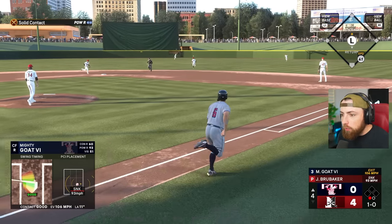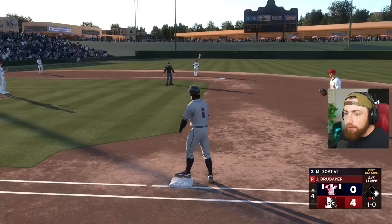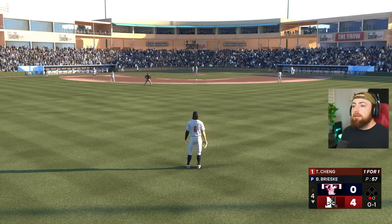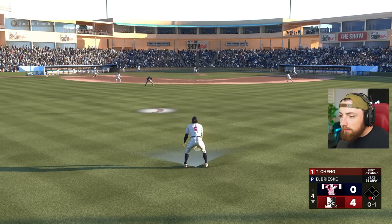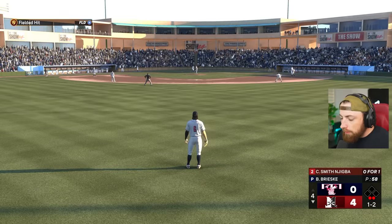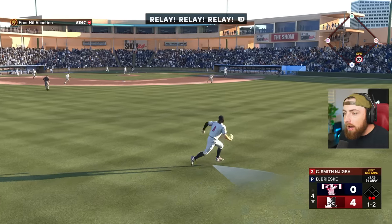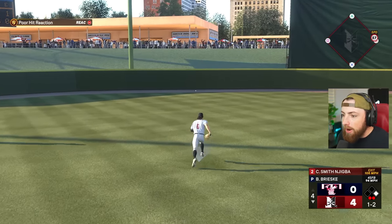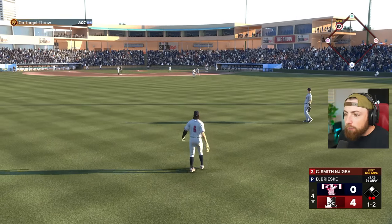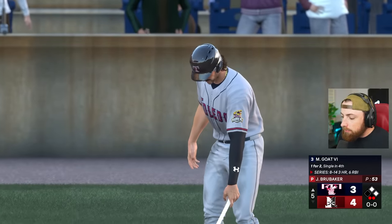That was a pretty good swing — only a base hit, but 106 exit velocity. I want to hit some freaking home runs. Easy play. Still 4-0, bottom four. Come on baby, someone on base. Dang it, I thought someone was on. I want to see if I can throw someone out at home on a sacrifice fly — a routine fly ball with someone on third base. I want to see if the GOAT's arm is strong enough to actually throw him out.